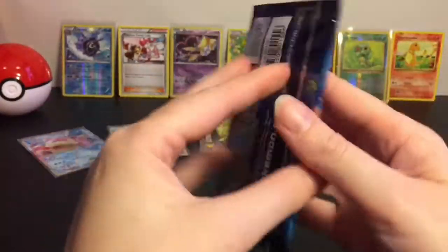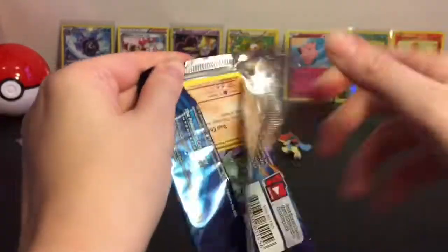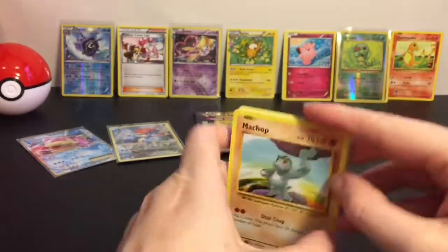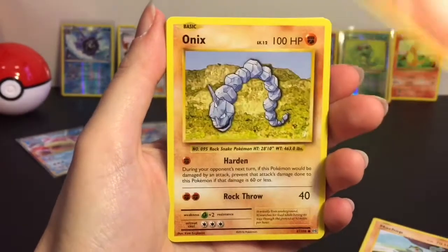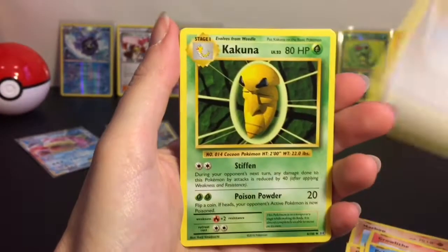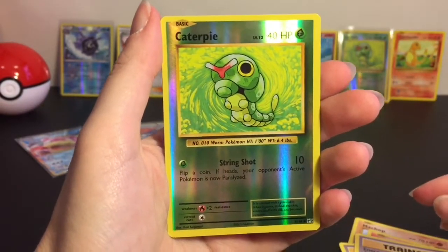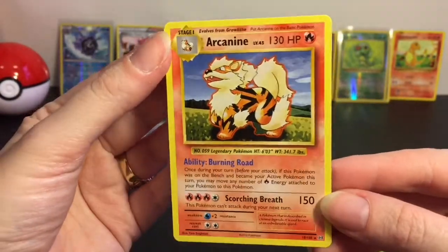Rotating back to our Evolutions pack - very cool, another Charizard, our first pack was quite good to us. First up we have Machop, Growlithe, Onix, Nidoran, Poliwag, a Slowbro Spirit Link trainer card - awesome - Kakuna, Energy Retrieval, another reverse holo Caterpie - twinsies - and then our last card is an Arcanine, very cool.